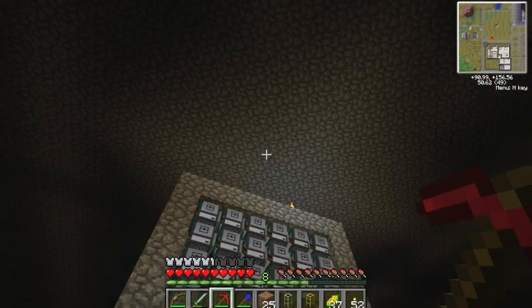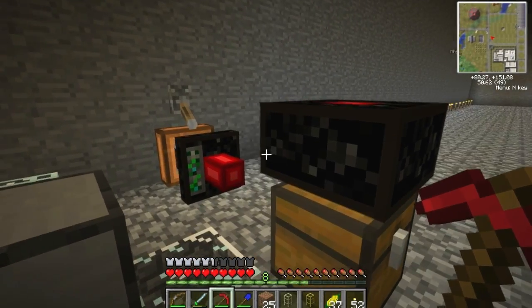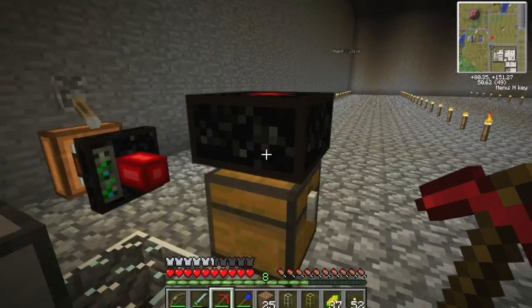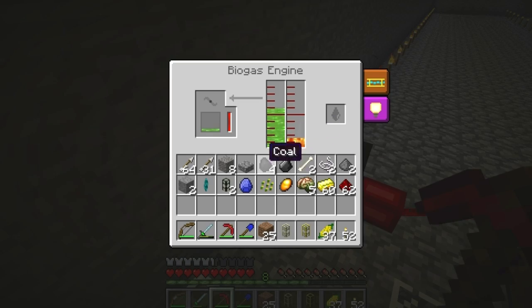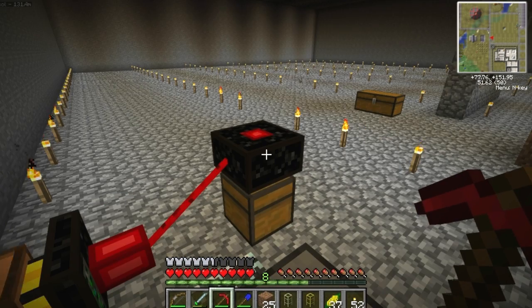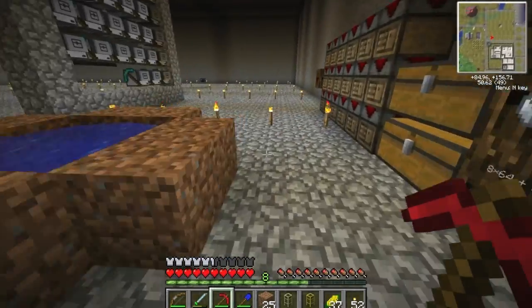Hello guys, welcome back to another episode of the Minecraft Feed the Beast server. This is Jason. I realized that if you put a chest under this guy it puts stuff in a chest, so even though it's slow until you add a bunch of lasers, it doesn't really matter if you've got a chest there. I don't have the biofuel automatically coming to the bio-engine; I'm just using buckets so I don't waste too much biomass.